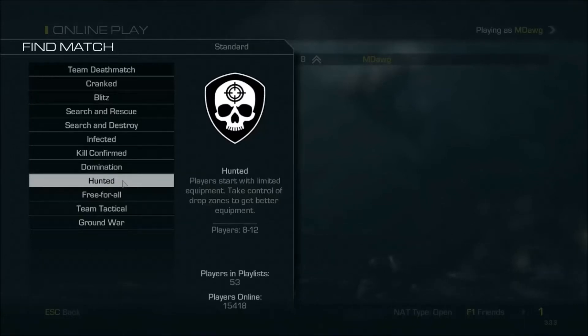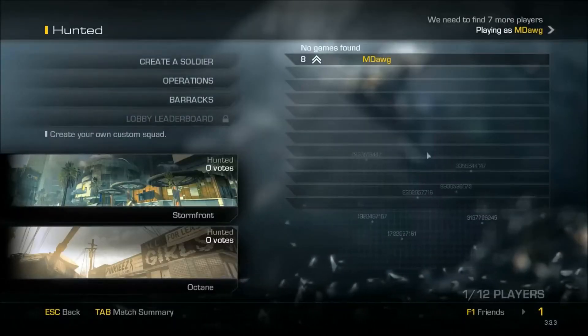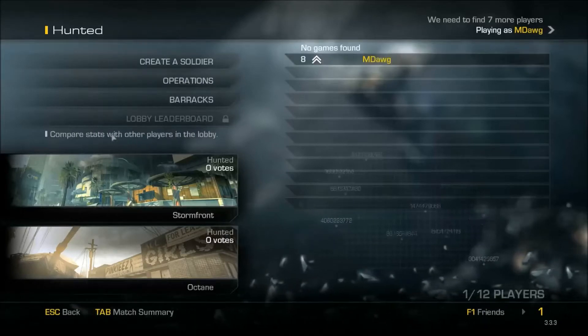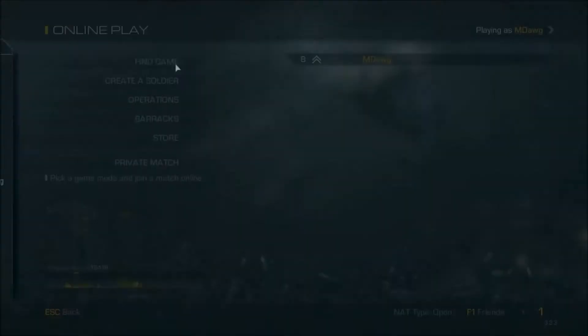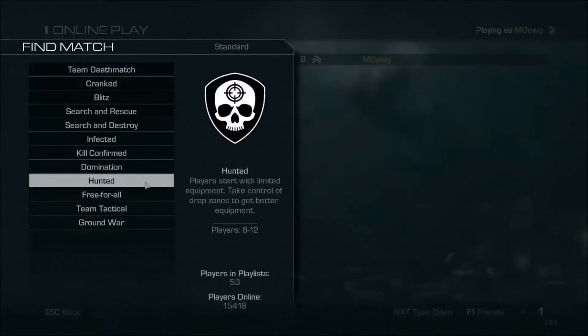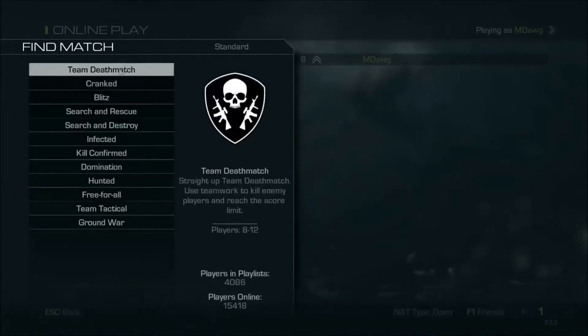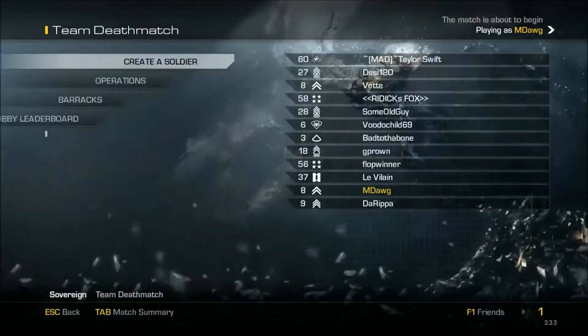Players start with limited equipment, take control of drop zones to get better equipment — 8 to 12 players. Looks like we can't find a game, so we'll play a standard team deathmatch. Only 53 players in that playlist in the middle of the day; team deathmatch will be much easier to find a match.